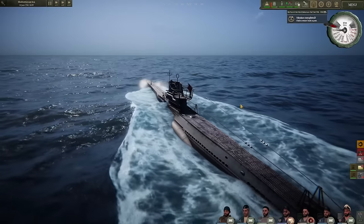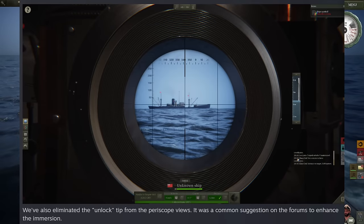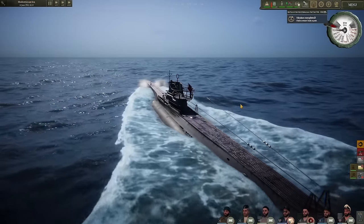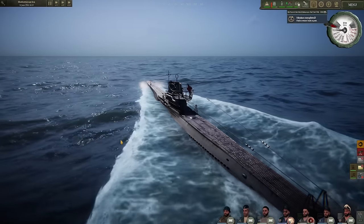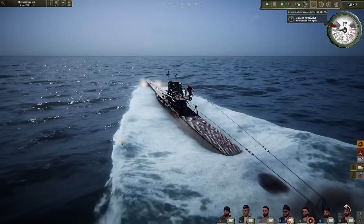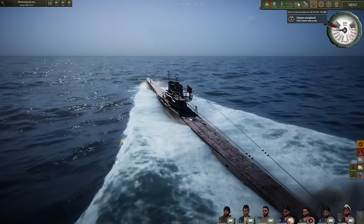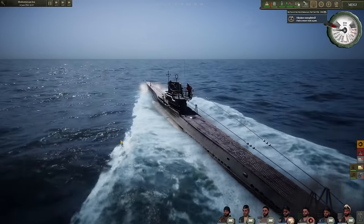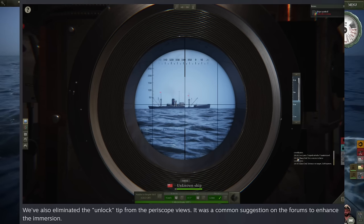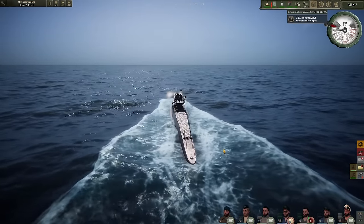While we're heading back toward base, I wanted to show something they've added. They've eliminated the unlock tip from the periscope view — it was a common suggestion on the forums. No longer when you're looking through the periscope will you have that big unlock button right in front of you saying 'press E to lock.' It kind of takes away from the immersion and feels gamey. They'll still allow you to hold E to lock, just not right in front of your face. It looks like in this photo the new buttons they've added are for relaying information from the periscope to the TDC officer.